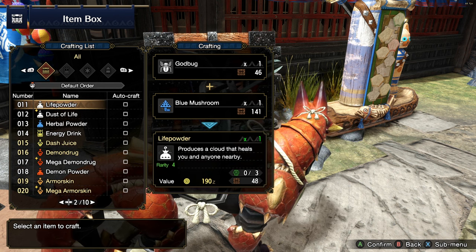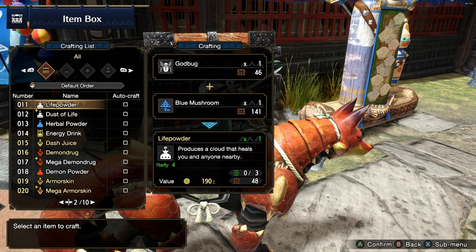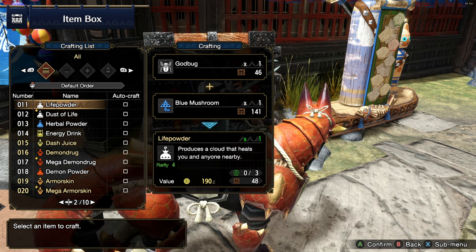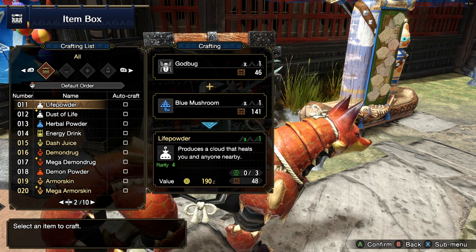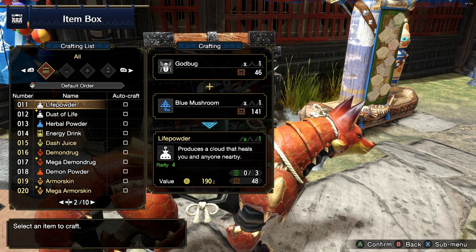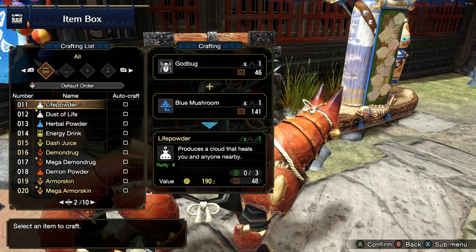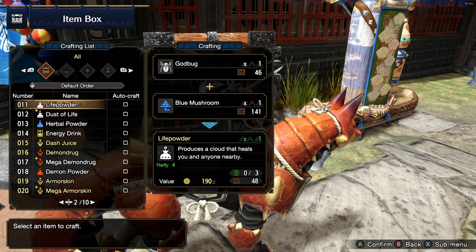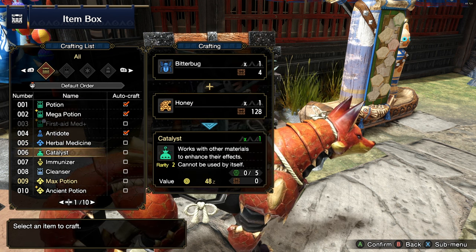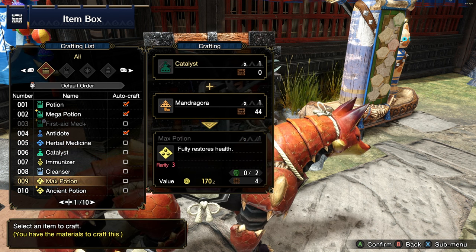Let's look at life powder. Life powder is really good in multiplayer hunts where you need to heal your friends as well as yourself, so crafting life powder is one of the first things you want to do. The recipe uses Godbugs and blue mushrooms. This is pretty much how the crafting recipe system works in Monster Hunter Rise.